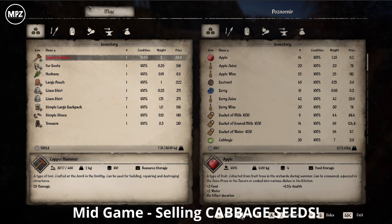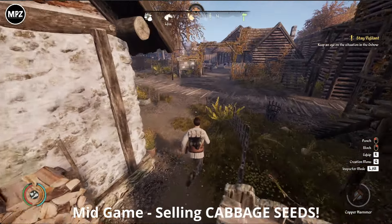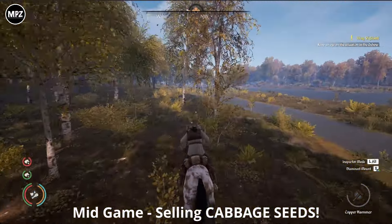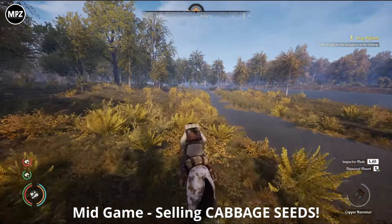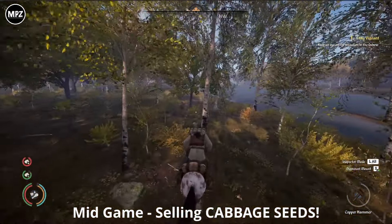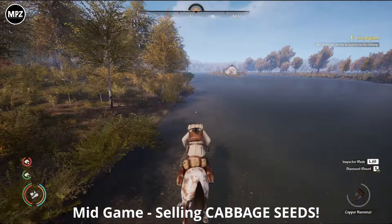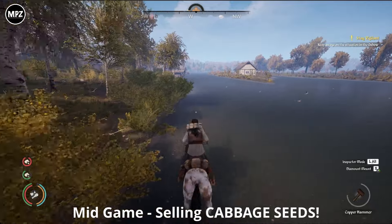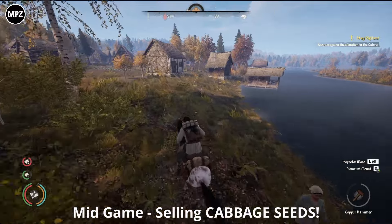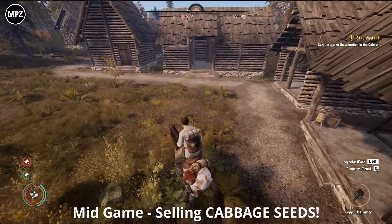Obviously carrying 7,500 seeds requires a really really big farm. The great thing about cabbage seeds is they can be planted in spring, collected in summer, then planted again in summer and collected in autumn — so there are two seasons where you can make quite a bit of money. The biggest farm plot you can build is 200 squares. If you have a few of them going you'll be absolutely laughing.